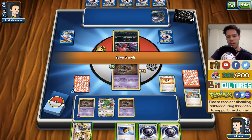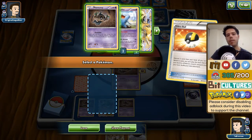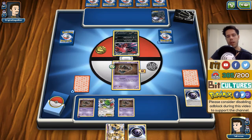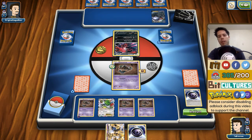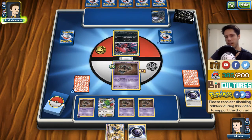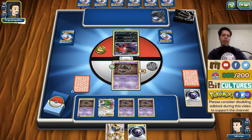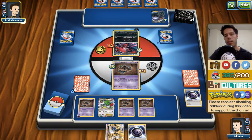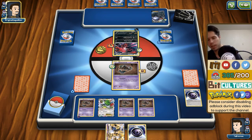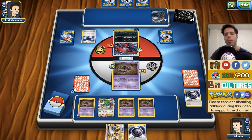I'm going to Ultra Ball away the Mystery Energy and the Level Ball — I should have used the Level Ball to find Jirachi. I'll find another Phantump instead. I should have gone for Shaymin. I'm clearly not playing my best. If I don't top-deck something useful I'm going to concede. The Jirachi being priced really messed with my head. My opponent will get a pretty easy KO and even with Item lock we won't be doing anything next turn.